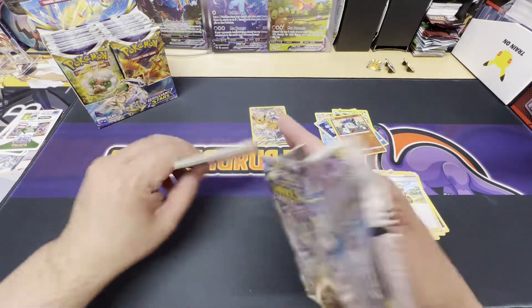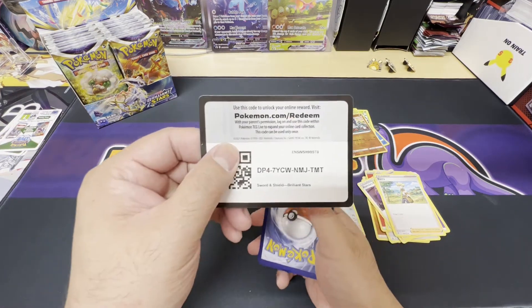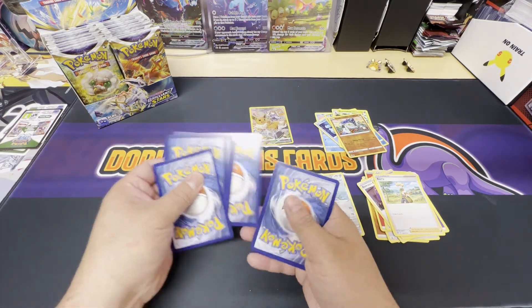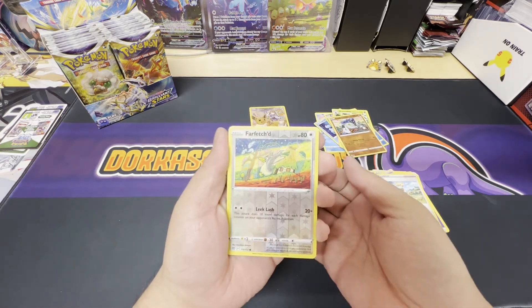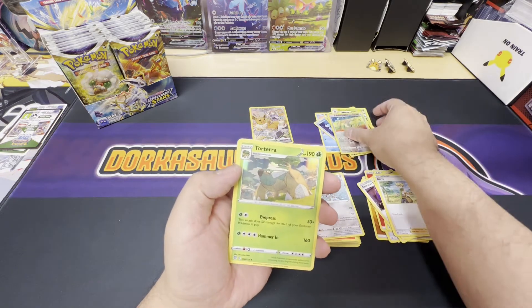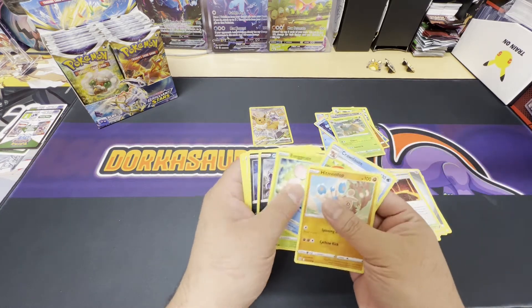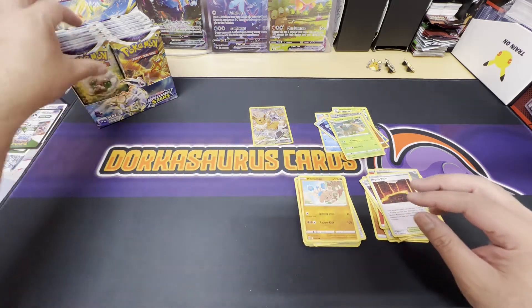Okay, black border — first black border from the left side here. I'm not gonna slow roll this, just going right in. We got the reverse holo Farfetch'd and a holo Torterra. First holo hit — one holo hit and one trainer card.